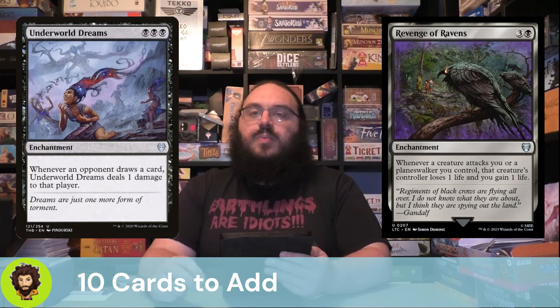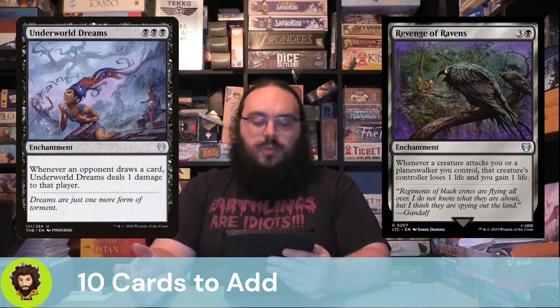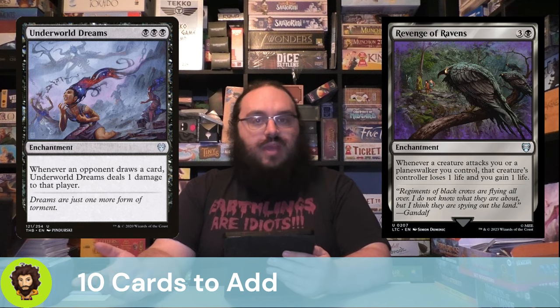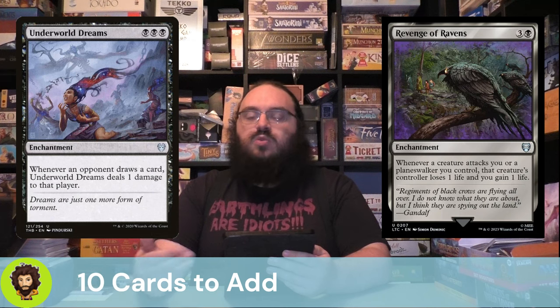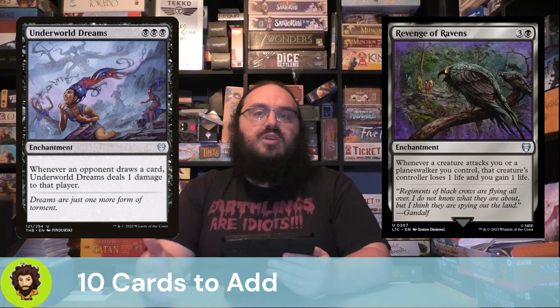In a similar, more guaranteed-to-hit-everybody category, we have Underworld Dreams. For three black mana, we have an enchantment — whenever an opponent draws a card, we deal one damage to them. So during their draw step they draw cards, we damage them a little bit, and our commander gets a little beefier and draws us a card. Huzzah!